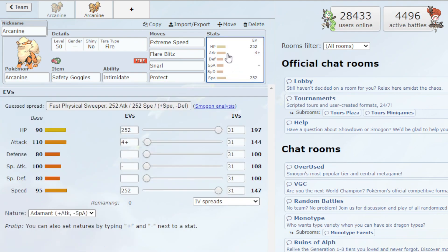Going to the EV spread, this is a somewhat basic one: 252 HP, 252 Attack, and 252 Speed with an Adamant nature. We don't want to focus completely on speed — we want Arcanine to be a little more bulky because of the Flare Blitz recoil, and we want it to be able to take a few hits and dish out a few hits. You could change it though — if you want less bulk you could go 252 Attack. These are just basic EV spreads to give you an idea of how to use the Pokemon.